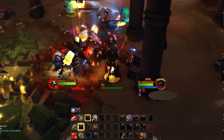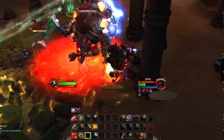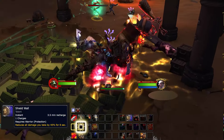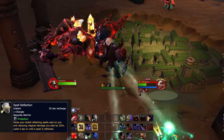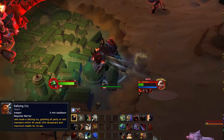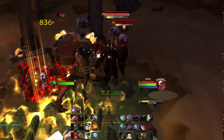Warriors have a large array of short, medium, and long cooldown mitigation abilities to help your healers out and keep you alive. Shield Wall will reduce all damage taken significantly. Spell Reflect will send enemy spells back at them. Rallying Cry will increase your entire party or raid's hit points by 15% — healers will love you using this at high stress moments.